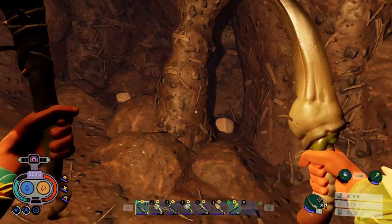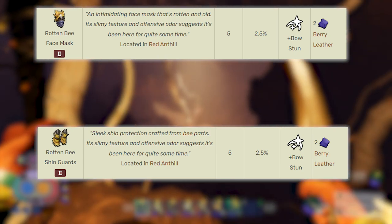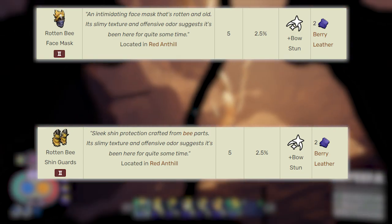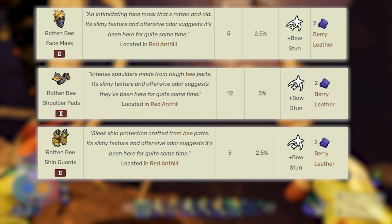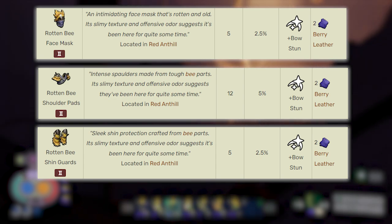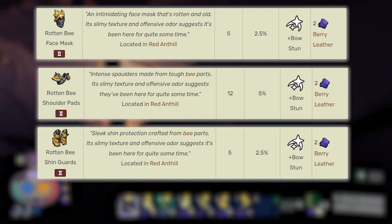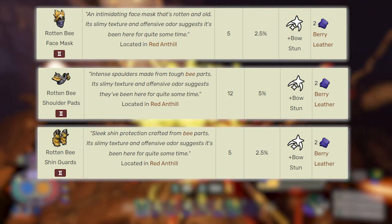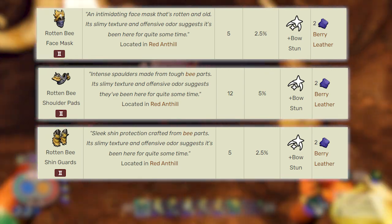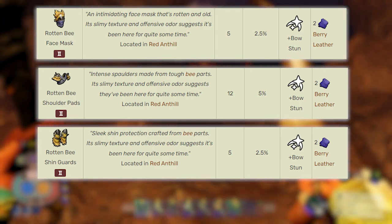Starting with the B-Armor, the Rotten B-Face Mask and B-Shin Guards both have a defense rating of 5, compared to the craftable version's 7.5. The shoulder pads for the Rotten variant have a defense rating of 12 compared to the craftable ones at 15. The Mask and Shin Guards have a resistance level of 2.5 for both sets, and the shoulder pads have a resistance level of 5 for both sets. Both sets still have the peace effects of Bow Stun, but the only difference is the Rotten set does not have the set bonus of Pollen Shot.